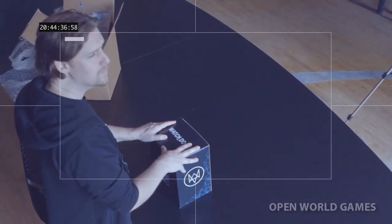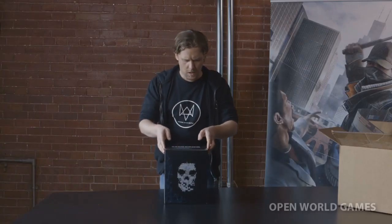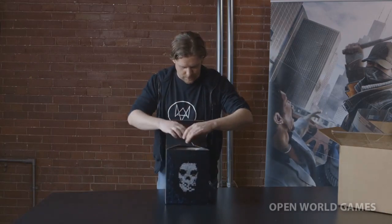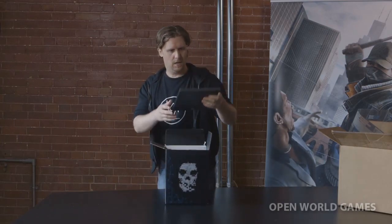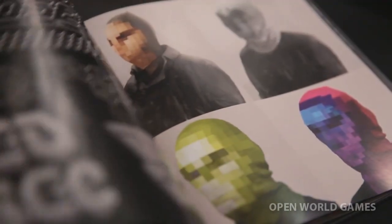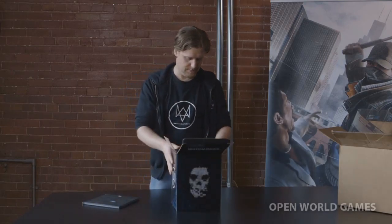So now that we've talked about the box, let's have a look at its content. Inside the box, there's of course The Art of Watch Dogs. The art book included in your limited edition features 80 pages of models and concept art from the development of Watch Dogs. This is the book — The Art of Watch Dogs.